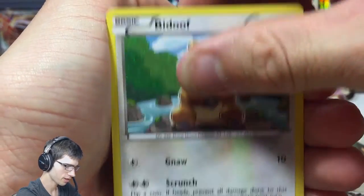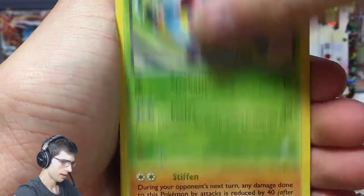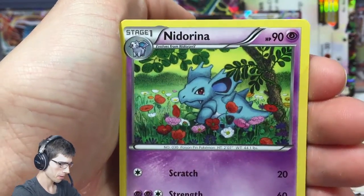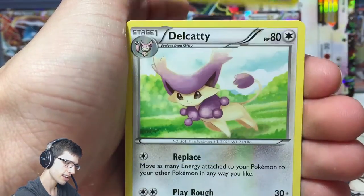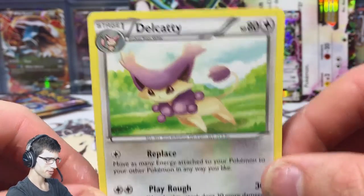We got Bidoof from Primal Clash now. We got the Guard of Orpaka, a Nosepass, a Spindle. Silent Lab, Groudon Spirulink. We got a Nest Ball, a Shrine of Memories reverse. And a Delcatty regular rare. So we're 0 from 2 so far.